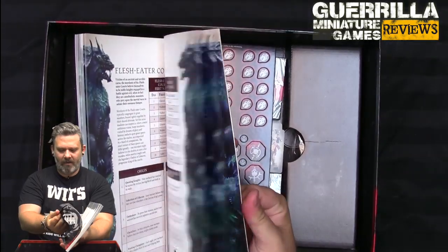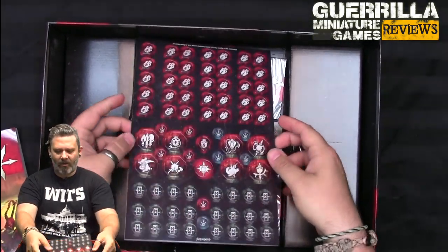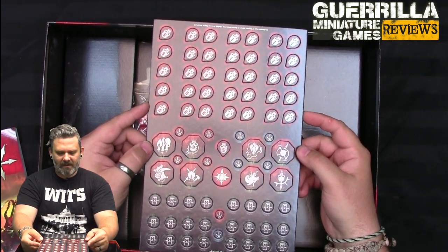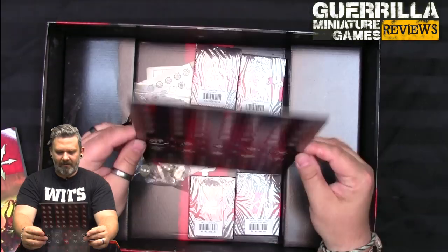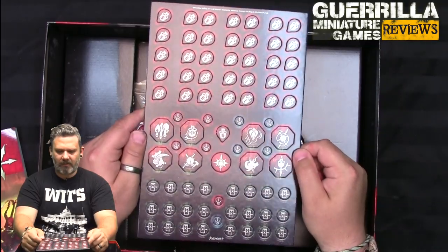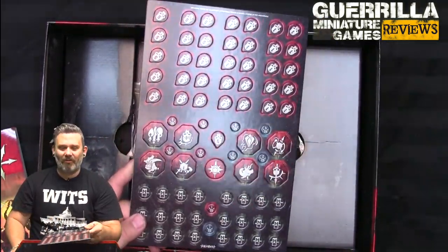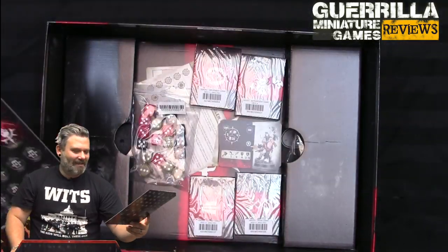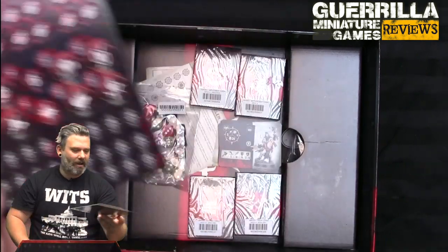You get your rulebook, which is 158 pages. You get your tokens - there are actually far fewer tokens than I thought there would be. There's a pile of wound tokens but they're all numbered, some activation tokens, some objective tokens, and a few boss tokens. There's less status tracking involved in this game. The only token you really need to track status with is the wait token, used when you take a wait action.